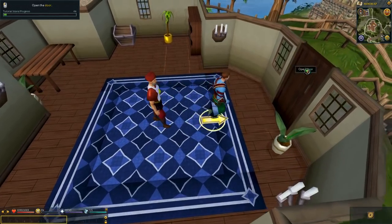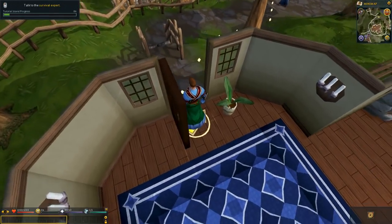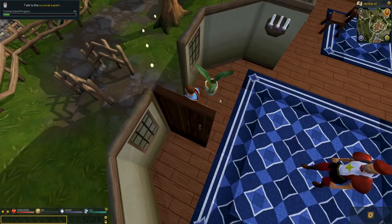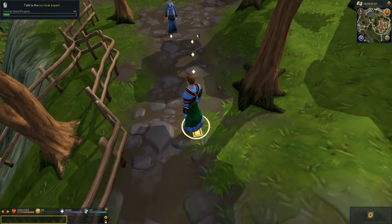Simply left click — you can see the icon changes to a door icon. Now go outside and talk to your first instructor, the Survival Expert. The main reason I love RuneScape is the crafting in it — it's just so much fun. As you're going to see, don't take my word for it.